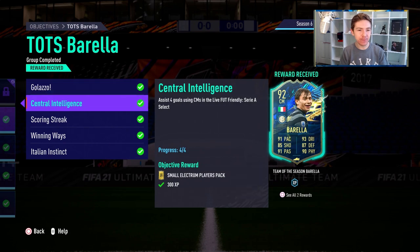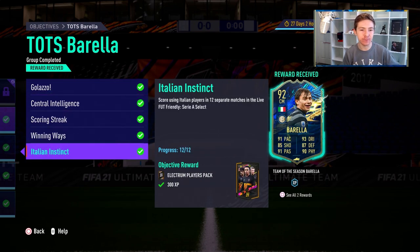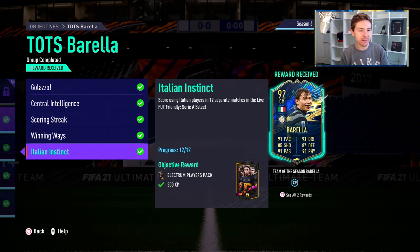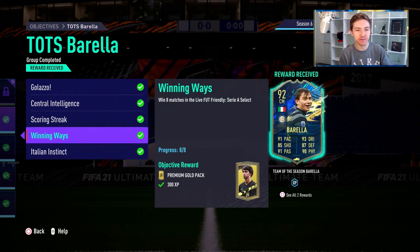To get this item you have got to complete 5 different objectives which are going to take you a minimum of 12 matches. But to be honest the most annoying thing about getting this item is actually making the team. You've got to use a Serie A side which has 11 players from 11 different teams, which is a little bit annoying to put together, but once you've done that the objectives are fairly simple.